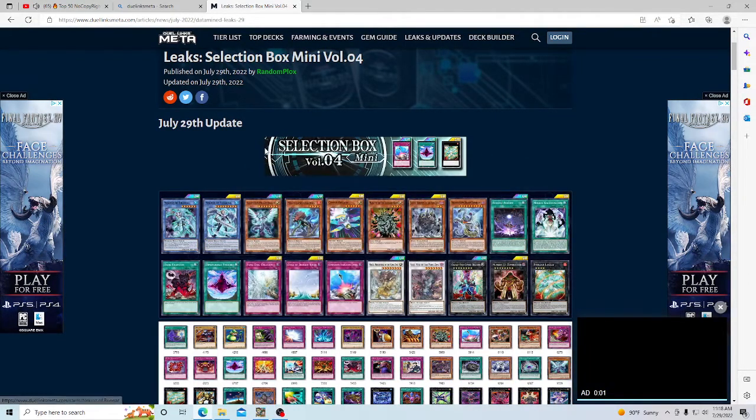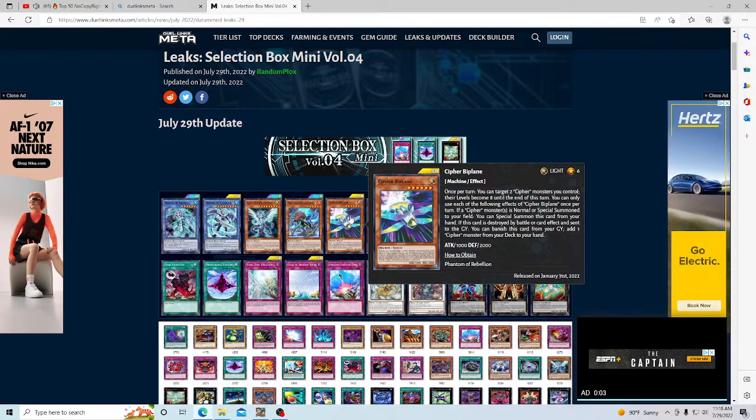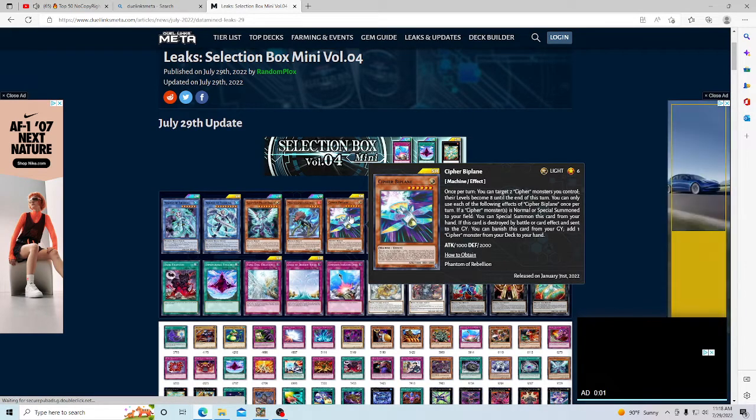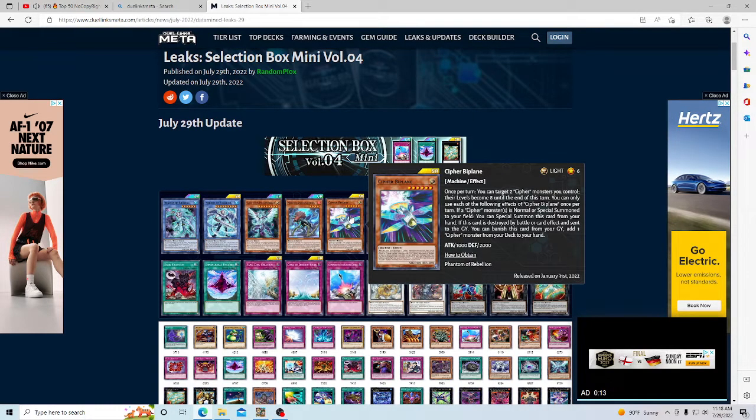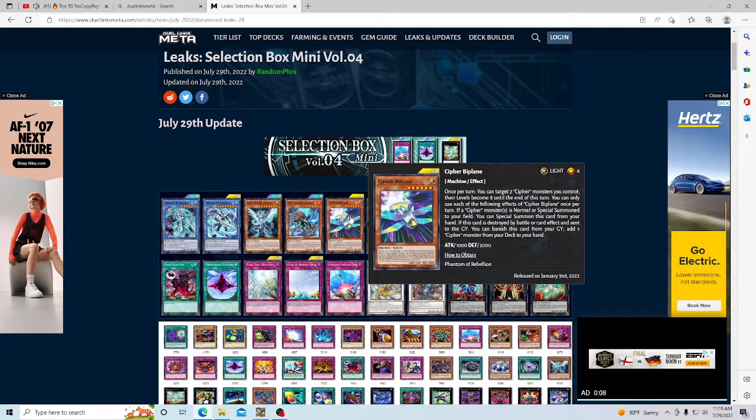Cypher Biplane — I'm not sure if this is a reprint or not. Reading what it does: once per turn you can target two Cypher monsters you control; their levels become eight until the end of this turn. You can only use each effect of Cypher Biplane once per turn. If a Cypher monster is normal summoned to your field you can special summon this card from your hand. If this card is destroyed by battle or card effect, you can banish this card from the graveyard. This is one of the best Cypher monsters.